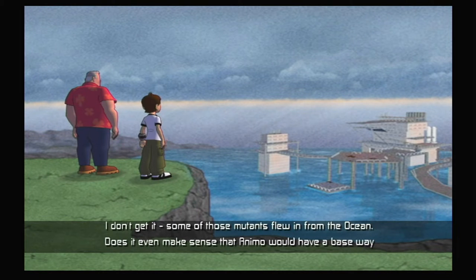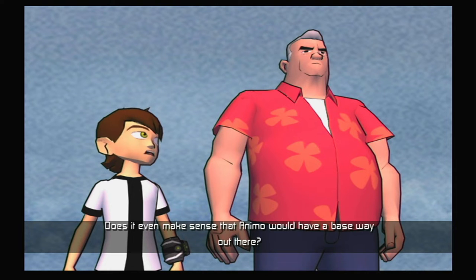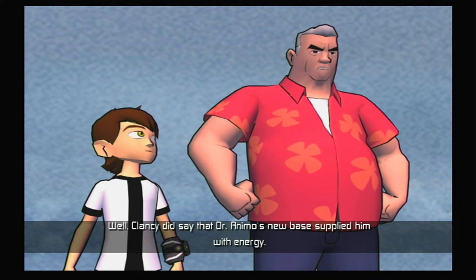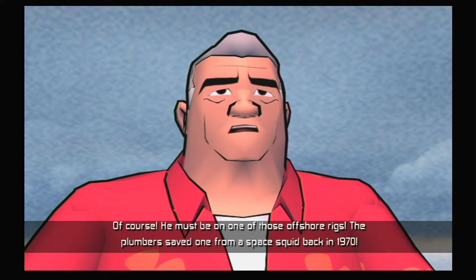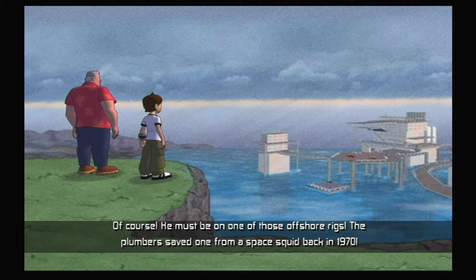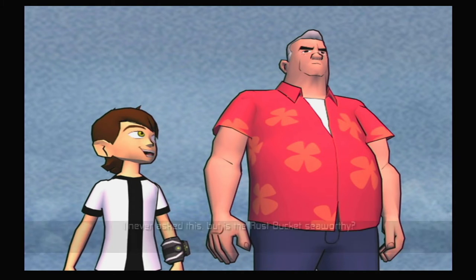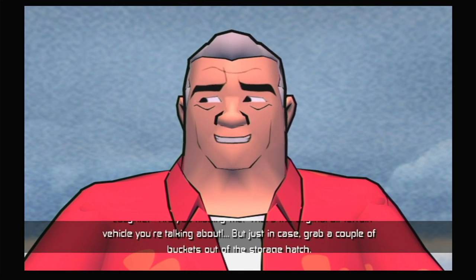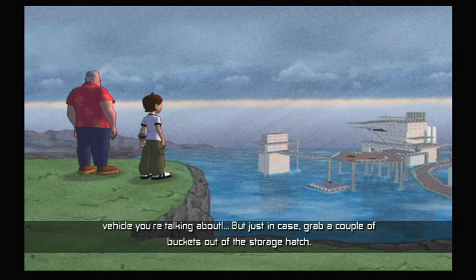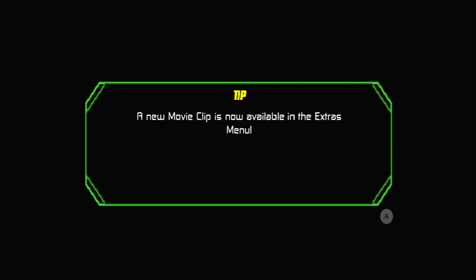I don't get it. Some of those mutants flew in from the ocean. Does it even make sense that Animo would have a base way out there? Well, Clancy did say that Dr. Animo's new base supplied him with energy. Of course — he must be on one of those offshore rigs. The plumbers saved one from a space squid back in 1970. They never ask this, but is the Rust Bucket seaworthy? Ha ha. Are you kidding me? That's the original all-terrain vehicle you're talking about. But just in case, grab a couple of buckets out of the storage hatch.